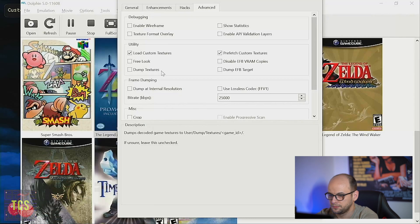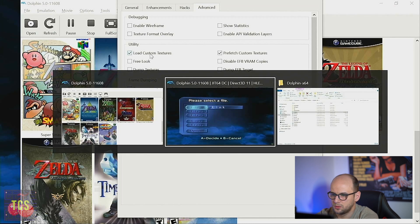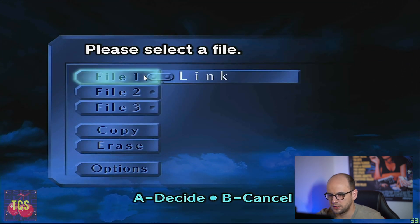If we take a look at the file selection screen — without textures, then with textures — it's crisp, clean and beautiful.